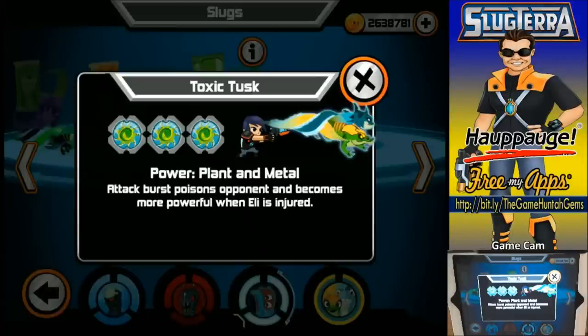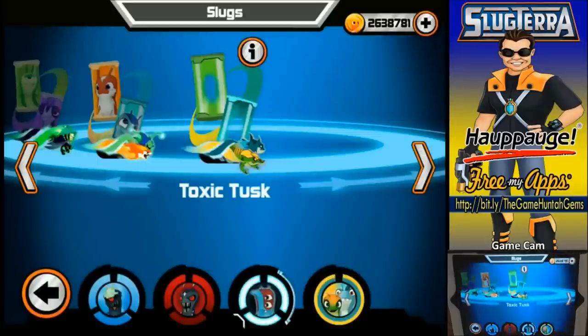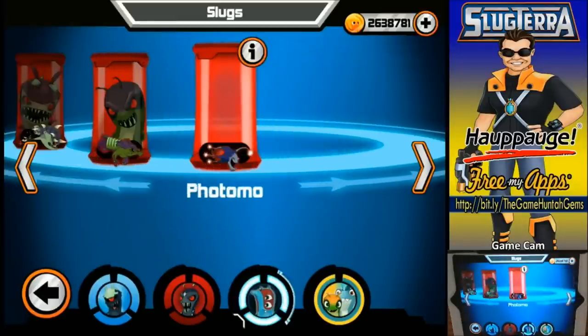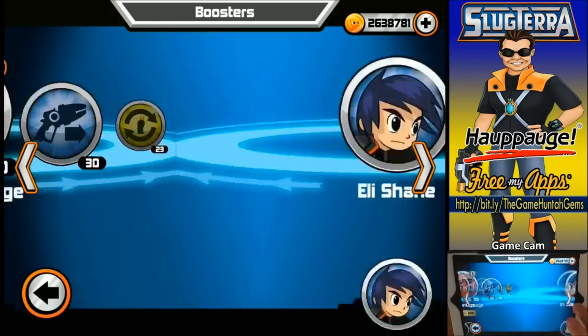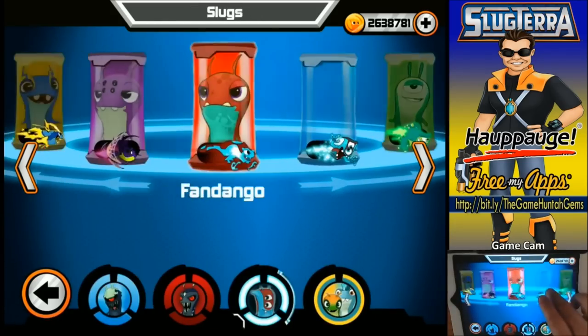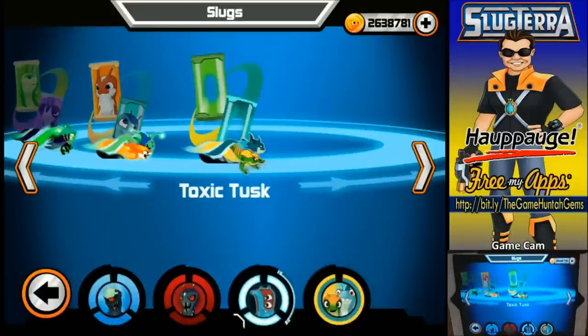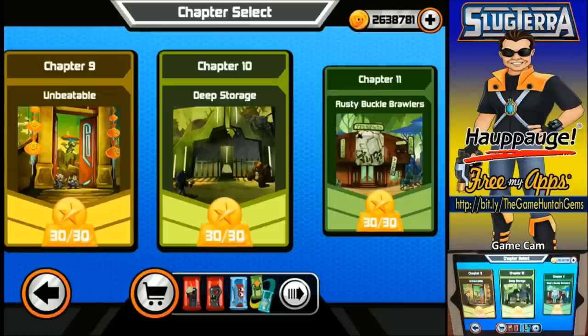So what are we gonna do in this one? We're gonna use some ghouls — like a Frostfang, a Photomo, and let's try Enigma. I'm trying to use some new slugs because I want to keep using different ones — that's the idea of the show: to try every single one and see if some of these can help us get to know them a little better. Maybe they're not as bad as we thought. Enigma is really cool, and we have our new fusion shot Toxic Tusk. Let's get into this — Chapter 10, Deep Storage!